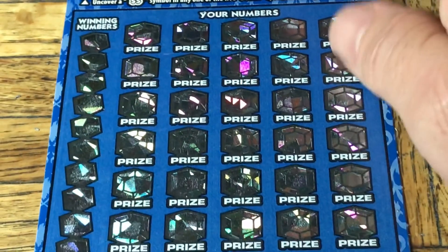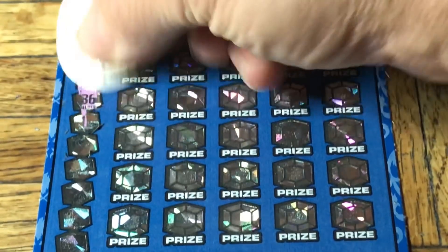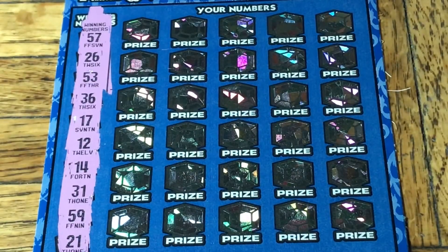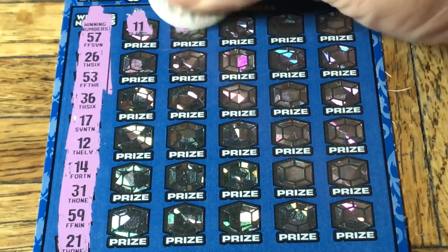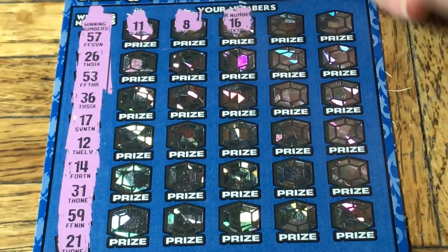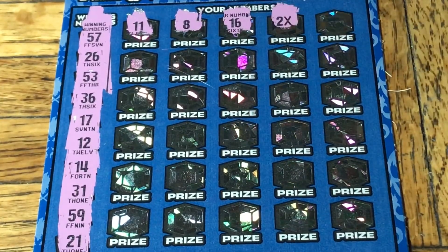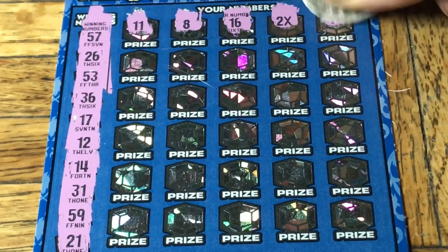Let me move this and uncover the numbers for ticket two. Our player numbers are: 57, 26, 53, 36, 17, 12, 14, 31, 50, 9, and 21. Scratching the number field: 21, 11, 8, 16 — and we got a 2x! At least we know this one's a winner in some manner.